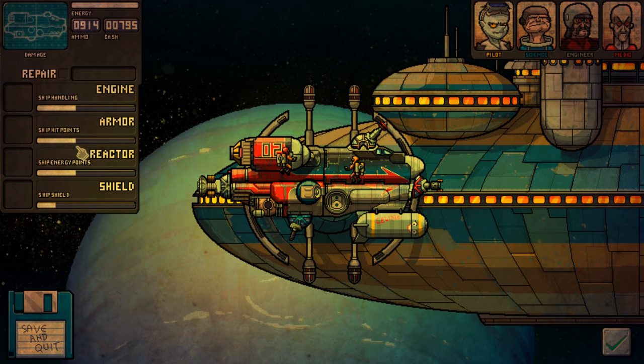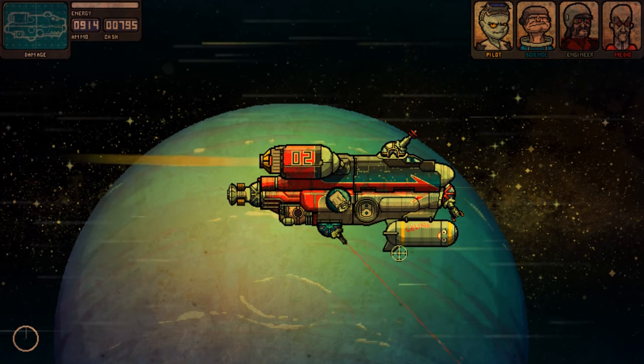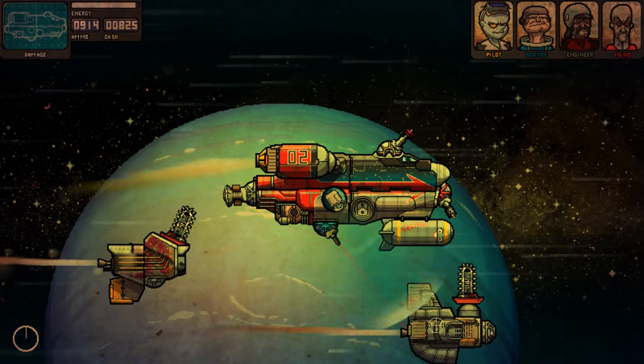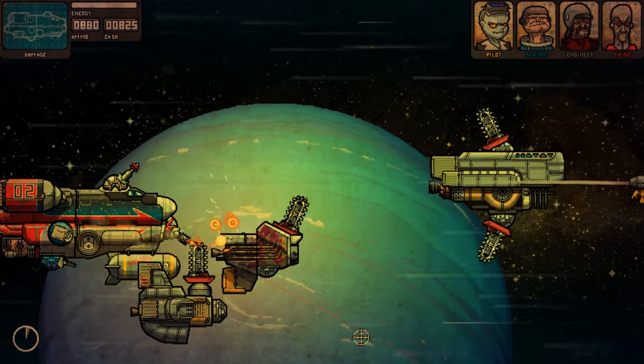We have to upgrade the shield again to catch up to the other upgrades. But anyway, let's keep going. We've got more stuff to destroy and more stages to put Selene on. Oh, what is that?! What's the puffer fish?! Oh my god, that's so cute! And these guys are armoured!